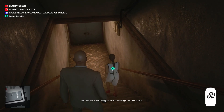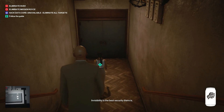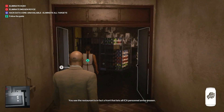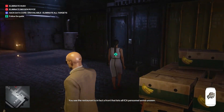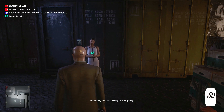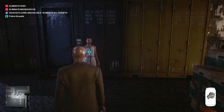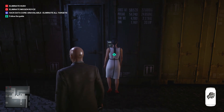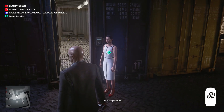Without you even noticing it, Mr. Pritchard — invisibility is the best security there is. A front that lets all ICA personnel arrive unseen: who notices a dumpling cook on his way to work? Dressing the part takes you a long way. ICA guarantees absolute discretion to all clients; we take that promise very seriously, as you will see on all steps of the tour. Let's step inside.